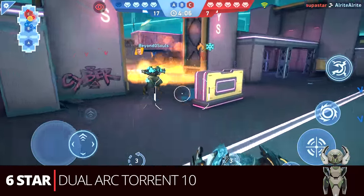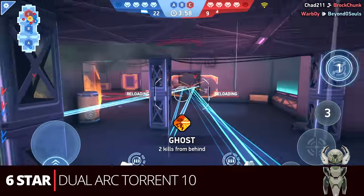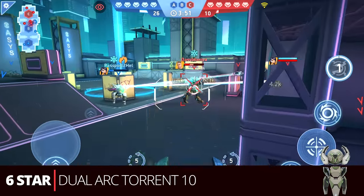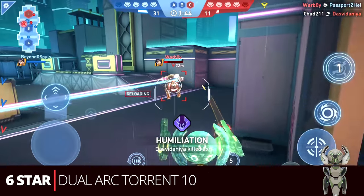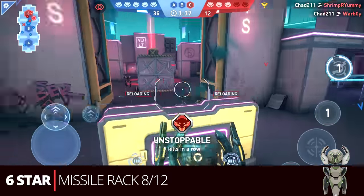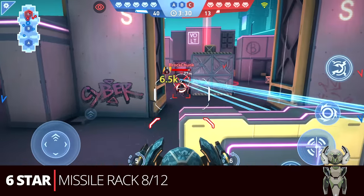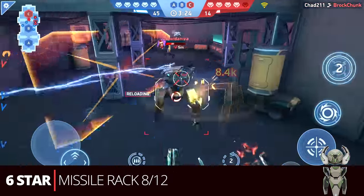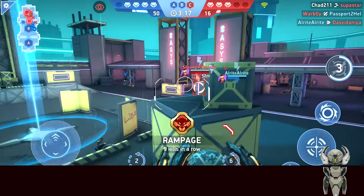A more common build at six star would be the dual arc torrent ten. This isn't something you'll see a ton of high-end players run just because not many are trying to max out their arc tens, but if you're free to play this is probably what you're putting on Surge at this point — and it's still very potent. Then we have the missile rack eight-twelve, which is opposite arms but the gap isn't as big. These are more common since a lot of people have the eights and may pick up the twelves from an offer.